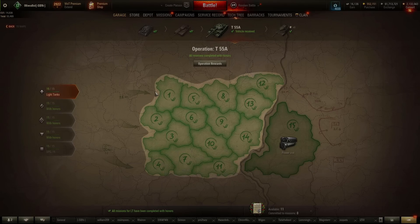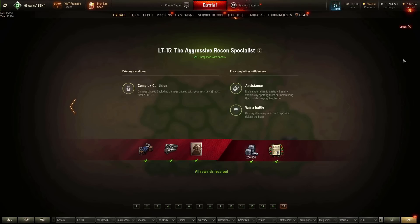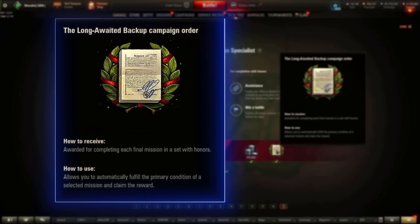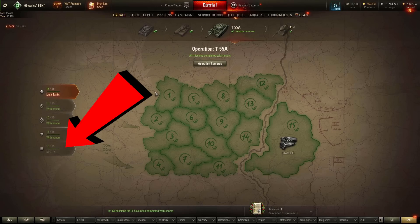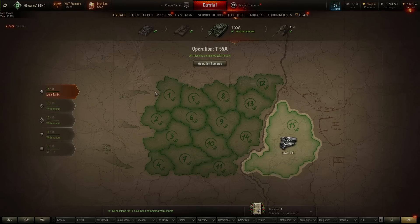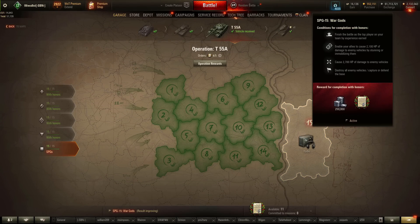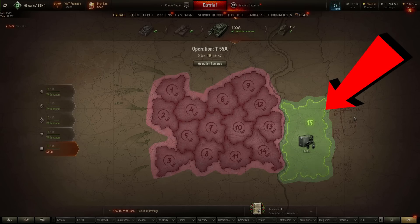For missions 1 to 14, the only benefit to completing the secondary condition is the simple rewards provided. However, mission 15s offer as their reward for the secondary condition campaign orders. These orders can be used to complete the primary condition of any mission. This is particularly prudent to know because if there's a particular class or mission type that you really don't want to do, you have an alternate option. By completing the secondary conditions of mission 15 for all of the others, you acquire enough campaign orders to complete the primary condition of the remaining mission 15 and get the tank. Note that you do not have to complete any of the previous 14 missions in order to use campaign orders to complete mission 15.